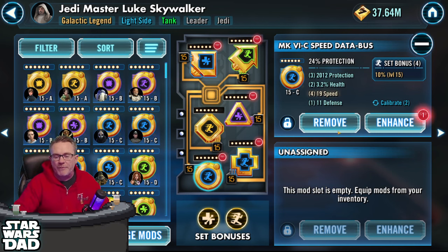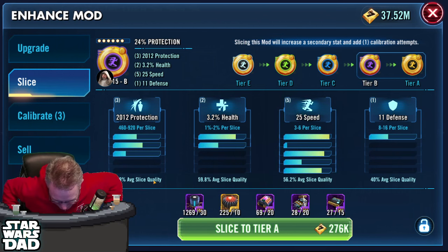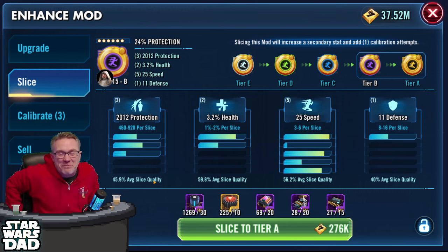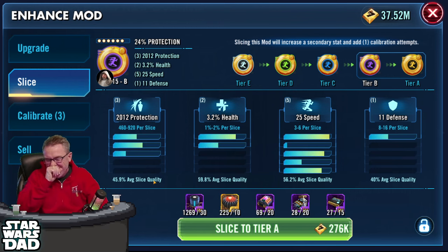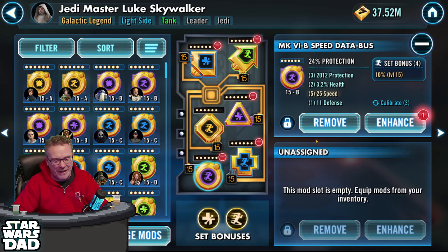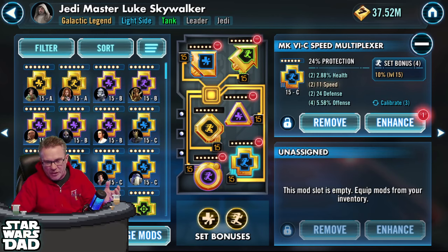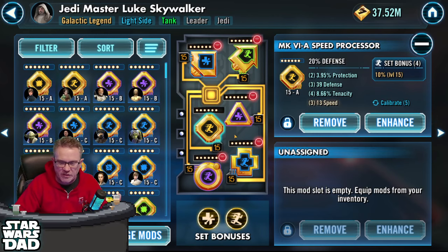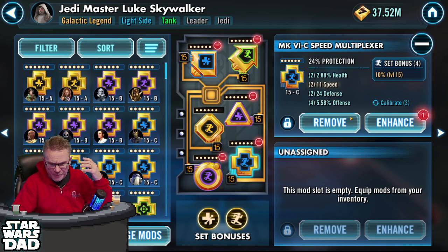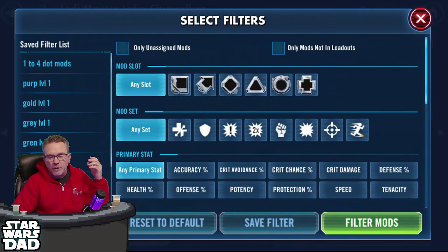There's 25 speed there — I need to work on that mod too. Let's try this one as well. I should probably be doing poker videos because when I'm recording I keep hitting speed. Let's talk about these two mods. Looking at Jedi Master Luke's cross — it's 13 speed and it's maxed out, it's got 4% protection on it which is really good. But 11 speed is not doing it for me.